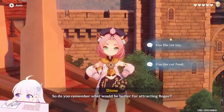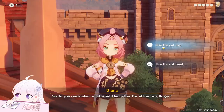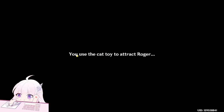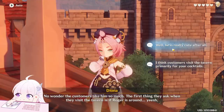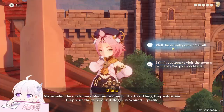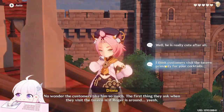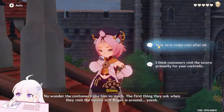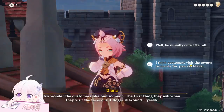For the first cat, you have to use the cat toy. Depending on your choices, you will get the first or the second ending. That depends on the reaction you give to Diona after you find a kitty - you have two choices. One is talking about Diona and her cocktails being really good, while the other is just talking about the cat. If you ignore the sentiment about Diona, she will get angry and you can't get the good ending. To get the good ending with Diona, about the first two endings, you have to choose at least two out of three about her cocktails.